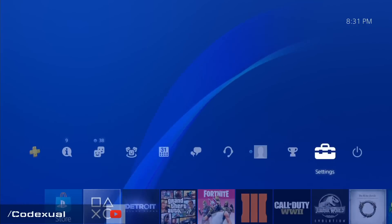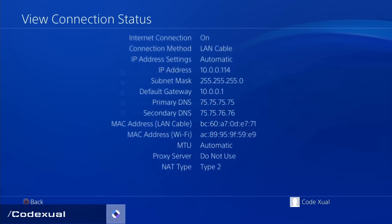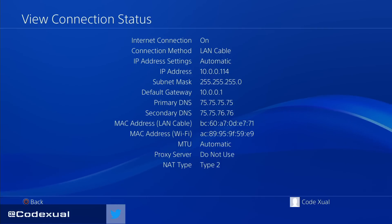On the PS4, go towards your settings — it looks like the toolbox — then go down to network, then hit view connection status. Right there it shows the information of your system: the IP address and the default gateway, which says 10.0.0.1. Whatever that number is, put it into your phone's web browser or any web browser and it'll take you to your router's web page. This is where we're going to start port forwarding.